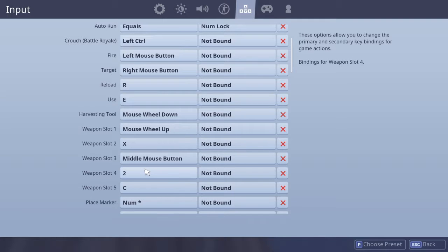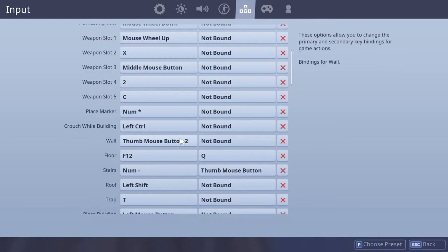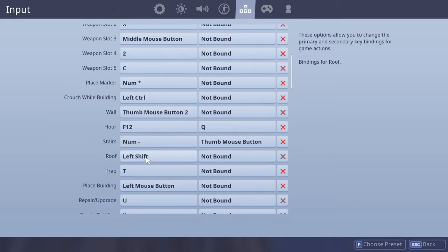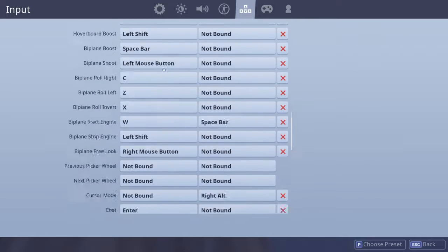Weapon slots 4 and 5: 2 and C. Place marker: num star. Building — wall: left control thumb mouse button. Floor: F12 and also Q. Stairs: num minus and thumb mouse button 2. Left shift: roof. Trap: teeth. Place building: standard.